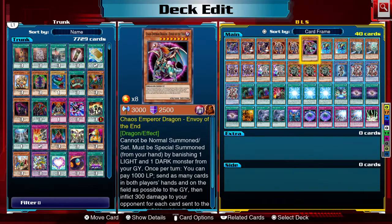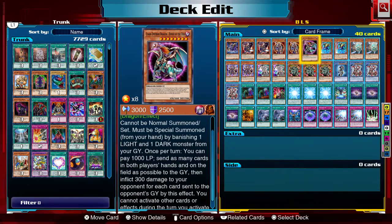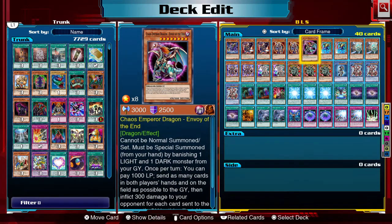I have Chaos Dragon — Envoy of the End. At first I wasn't sure about it, but it's a 3000 ATK beater, which is fine. However, the whole 'pay 1000 life points and send as many cards from both sides' is a very risky move. You want to wait for the very right moment to use it against your opponent.